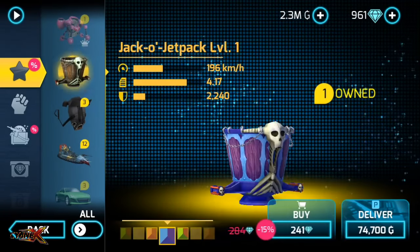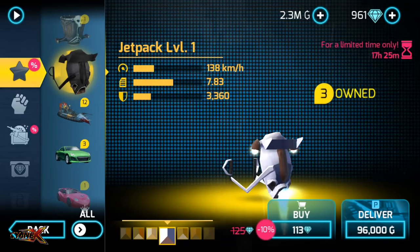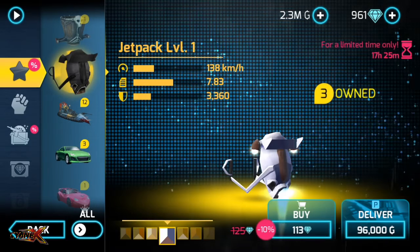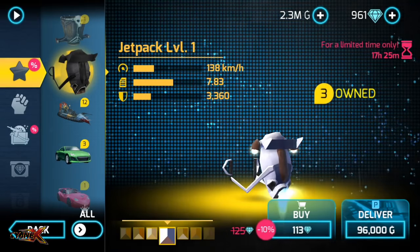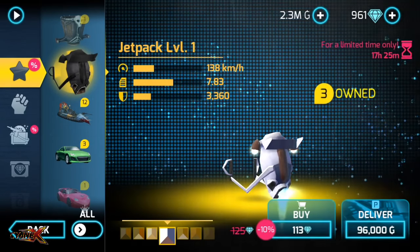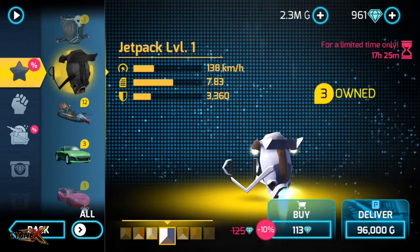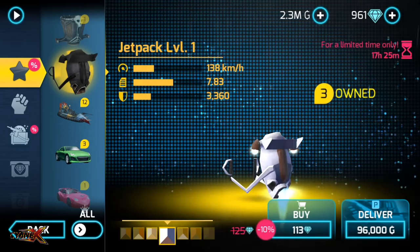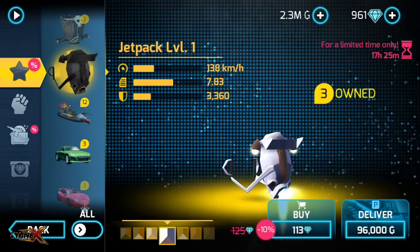Then you got the Jacko jetpack at 240 diamonds. Now this is what really matters — jetpack level 1 according to me and another subscriber. Basically, Jacko jetpack level 1 used to cost about 20 to 30 diamonds; now it just became 113 diamonds. I'm not sure what's wrong — price increased by 5 times, that would be too much.